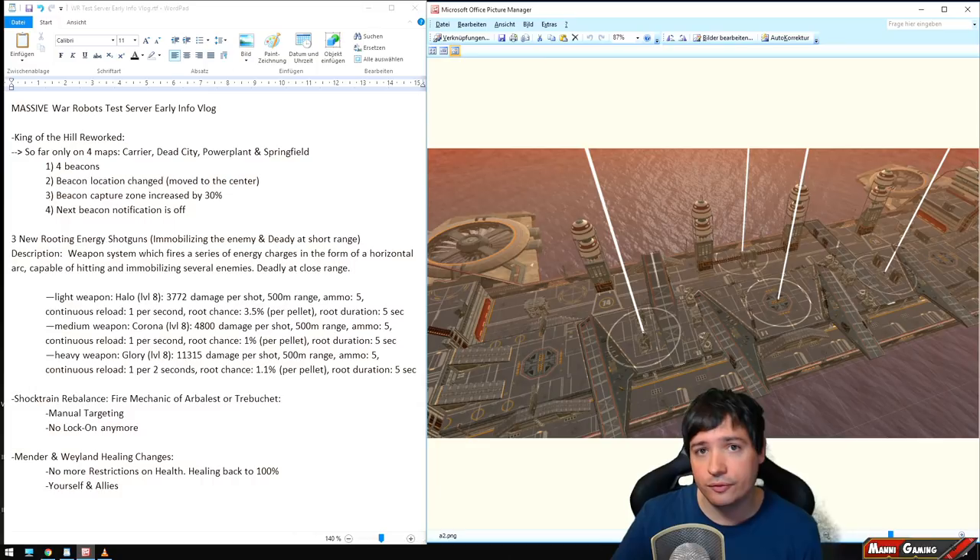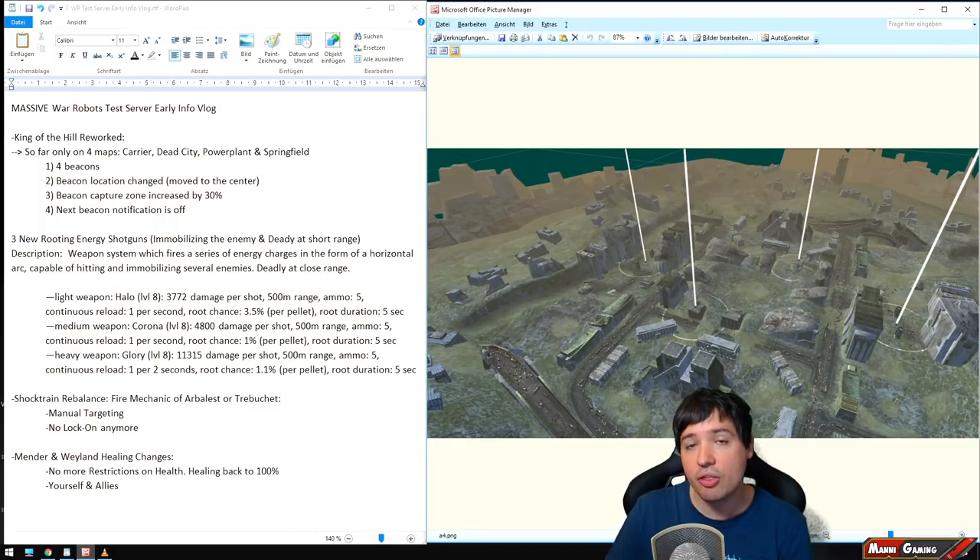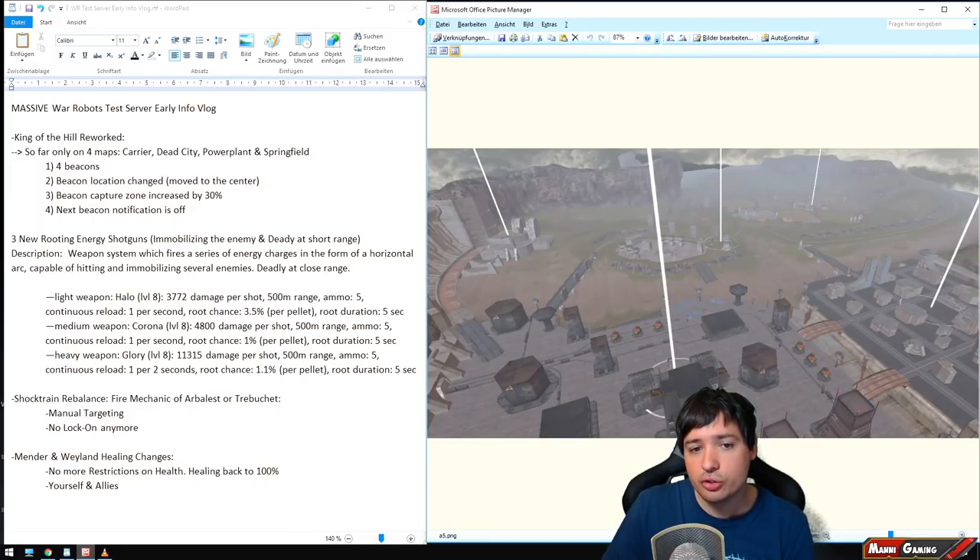Overall the action will play more centered and you don't have to walk so far to get to the next beacon. Pixonic is hoping this will enforce more combat and more clashing, and less walking away just sitting on beacons with no enemy contact. Beacon zone increased by 30% — you can see here also on Dead City, the new ones are 30% bigger and more centered. The next beacon notification is also turned off.